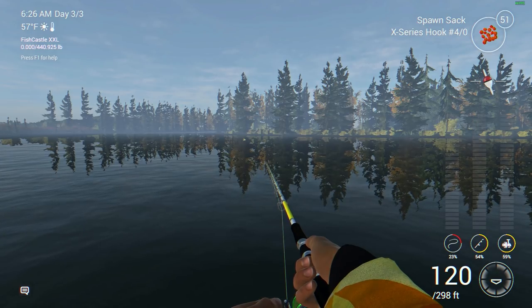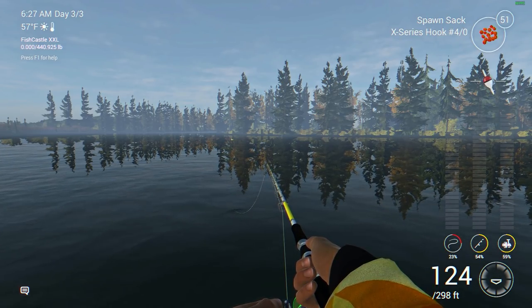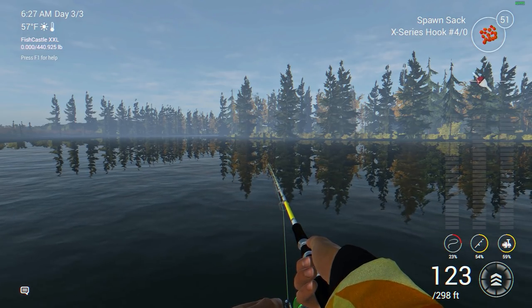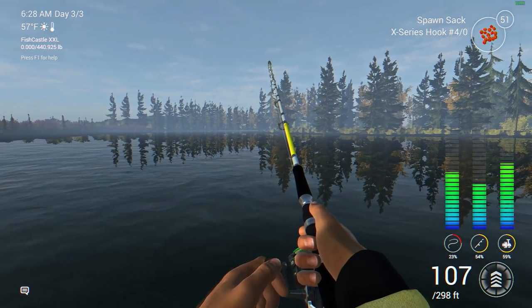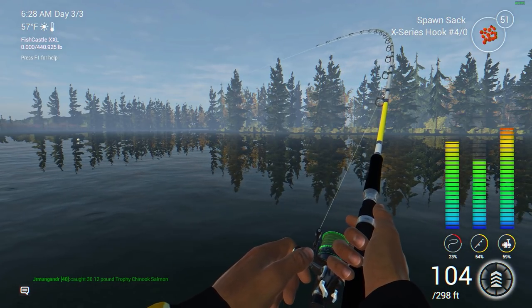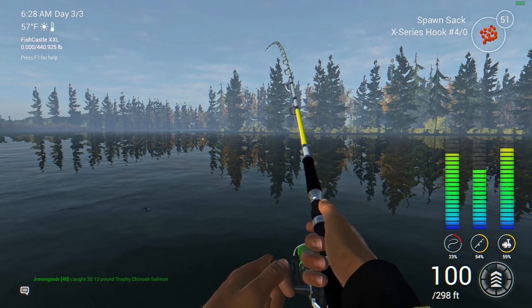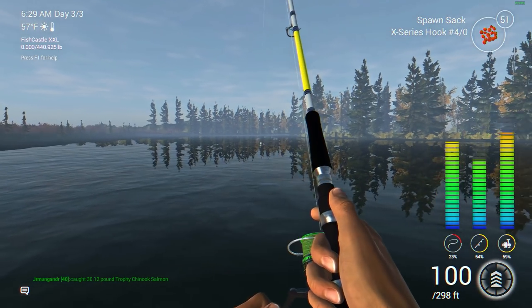I'll usually start getting some hits right around where that creek starts to bend around that corner. And there we go — we got a hit, we got a fish on! Drag is ripping a little bit, 100 feet out there. This fish got on the line — I'm almost positive it's a salmon. I think this creek is just packed with mainly salmon.